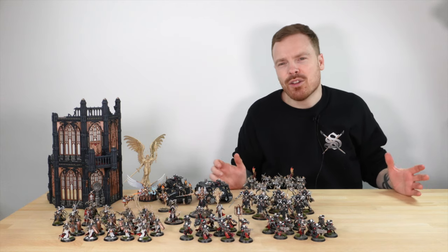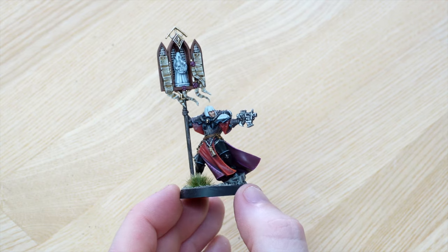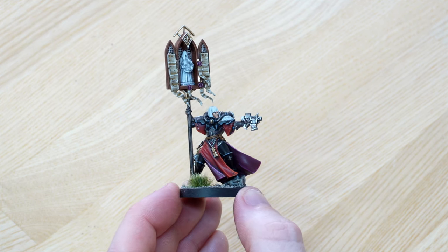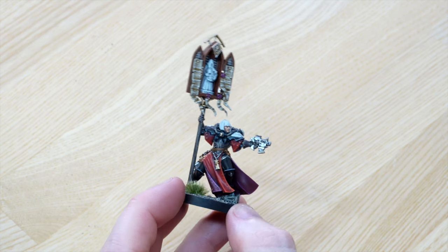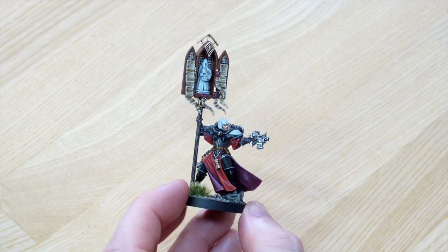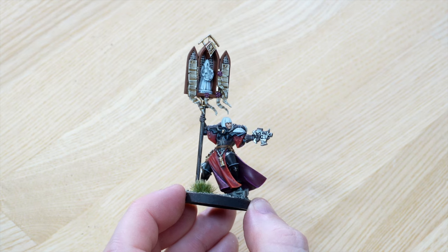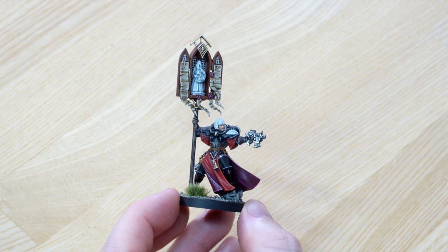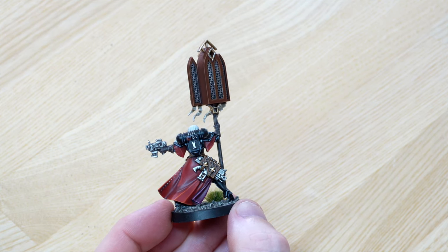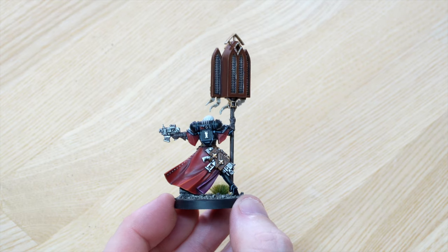Let's look at the icon-wielding sister — because who doesn't go into battle without a giant pole with a shrine atop it? She's holding it with one arm and firing a pistol with the other, with a really relaxed pose. You can see all the script and detail work on the parchments at the top, loads of highlight stages on the parchment and the wax parts of the purity seals, and a nice balance of wood and gold work. Around the back there's a stowed boltgun with a really nicely highlighted leather cowling holding it in place.